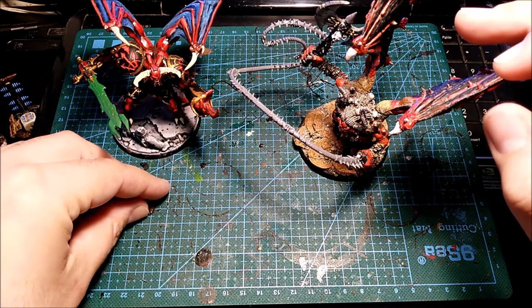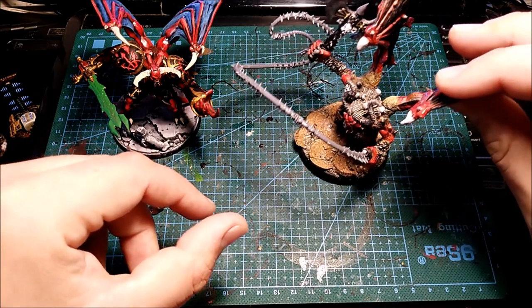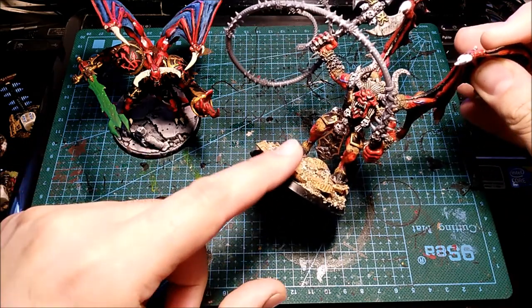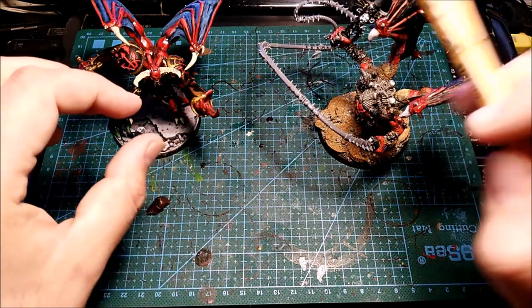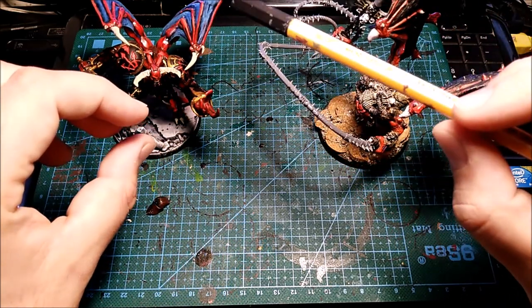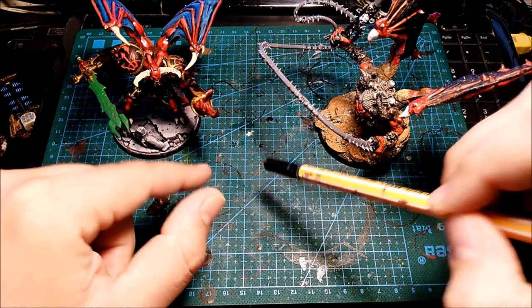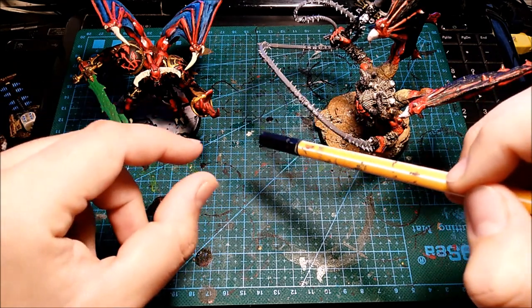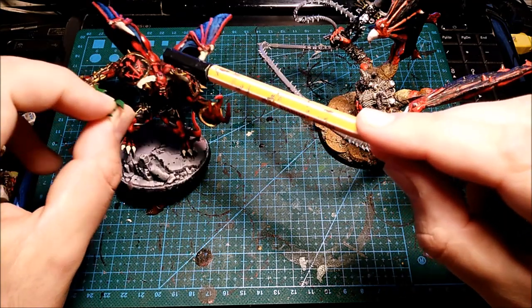I'm running a Chaos Lord on a Juggernaut with a special relic — when he dies, a Bloodthirster appears. So I'm going to use this one, and I'm going to finish painting my Demon Prince, because the trick is: when the Lord on Juggernaut is dead and I reach seven blood points, I swap it for a Demon Prince that keeps the relic.